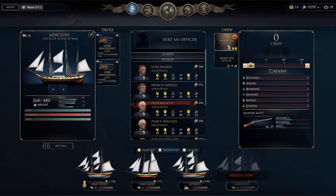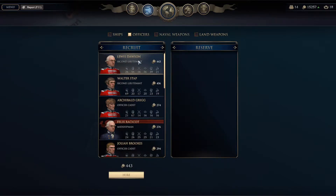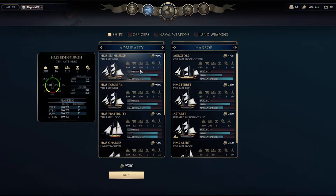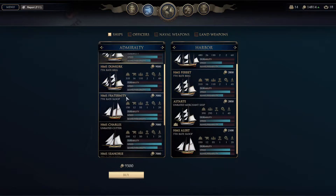The Mercedes needs a crew, so we have to assign an officer. I don't really want to put a midshipman in charge of this, so we have to go to the Admiralty — officers, officers. Let's hire the top-of-the-line Second Lieutenant Lewis Dawson, so we'll hire him. We can actually buy ships too, although I don't know if I want to spend the money on another ship right now.